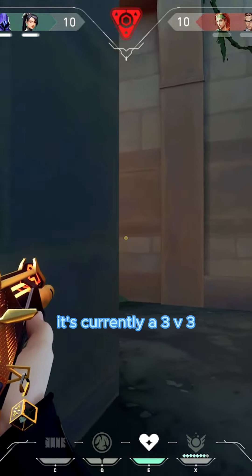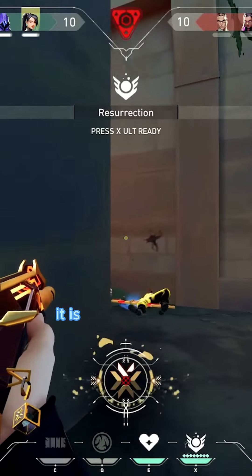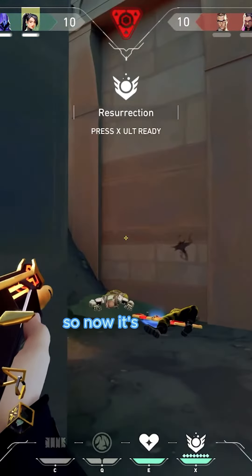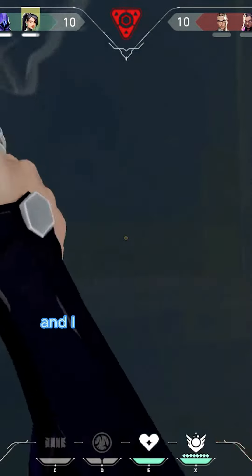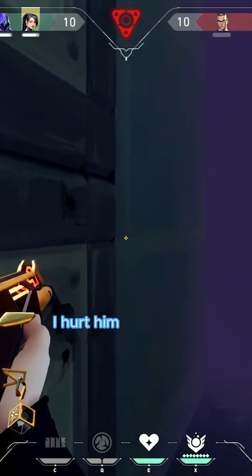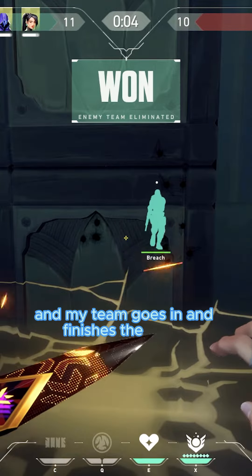It's currently a 3v3. Who's going to come down? It is Sky — we kill her immediately. So now it's a 3v2 and we're in excellent shape. Chamber does tap the spike and I spam him there. I hurt him immensely and my team goes in and finishes the round.